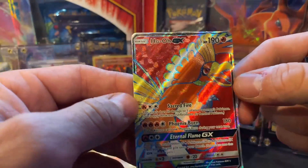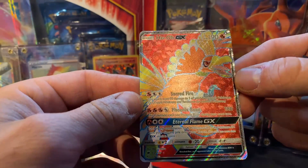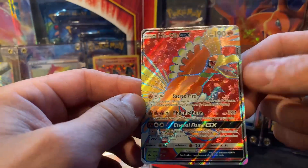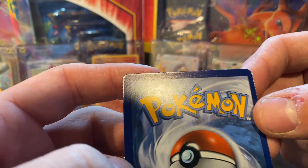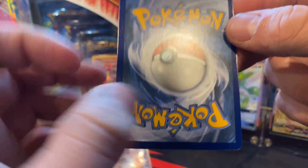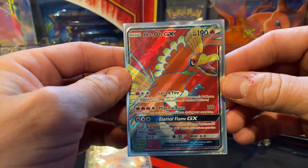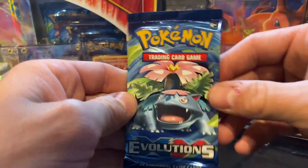Let me take a look at it. The centering is not that great on the front — it's off, heavy on the right and heavy on the bottom. The back has some chipping, that's unfortunate. A bunch of whitening too — holy cow. Oh well, not in the greatest condition and definitely won't get a 10 if you send it out, but not a bad pull.